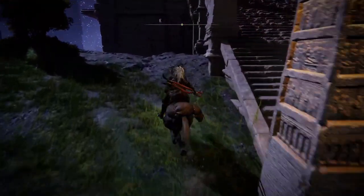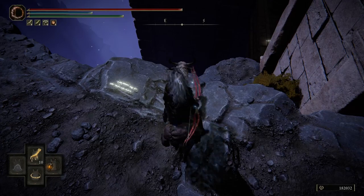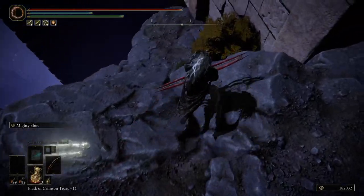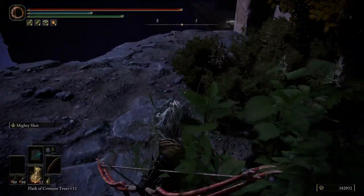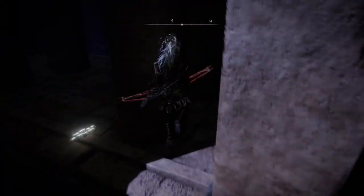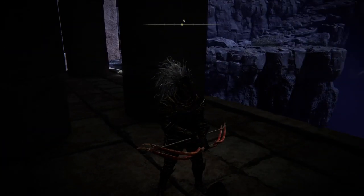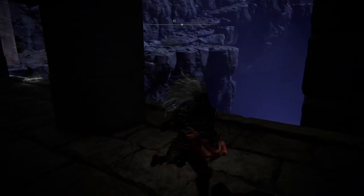This one's going to be super quick. You're going to come over here — be very careful right here — and drop down. There should be a body back here; careful not to fall. That body back here has the Hornbow, and this is where you're going to find it.